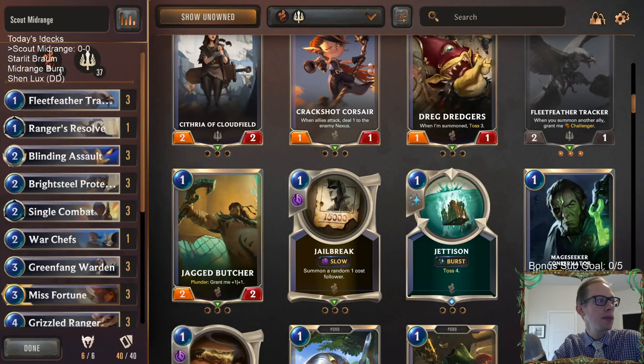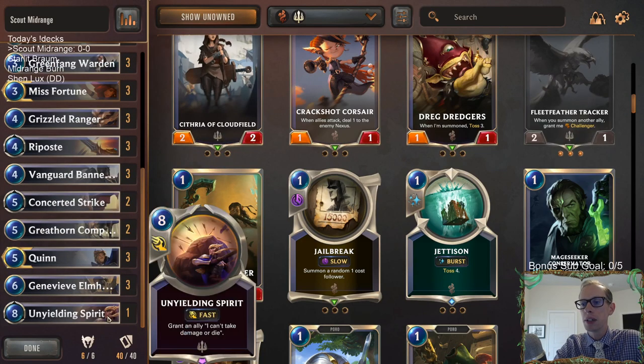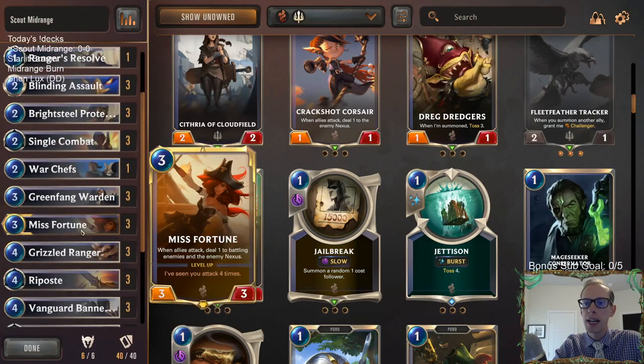After Scout Midrange, we'll try Braum in a different fashion with Ionia, then a burn deck with Captain Farin as a mid-range version. We also have a donation deck for Shen-Lux trying out Unyielding Spirit — it's now fast speed instead of burst, but I think it's still just fine.